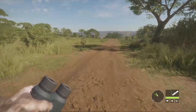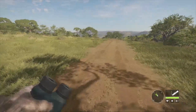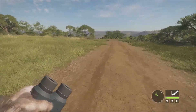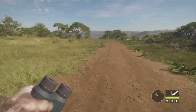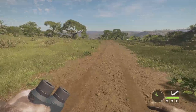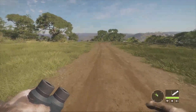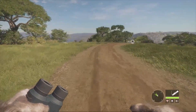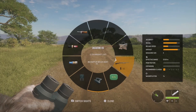We're back on theHunter: Call of the Wild, out here on Vurhonga Savannah. Today we're going to be specifically hunting the Eurasian widgeon. They were backfilled onto Vurhonga in the last update and I just haven't had a chance to hunt them. I've got my waterfowl blinds and my 12 gauge shotgun, so we're going to go out there and see if we can find some good ones and maybe even a diamond.